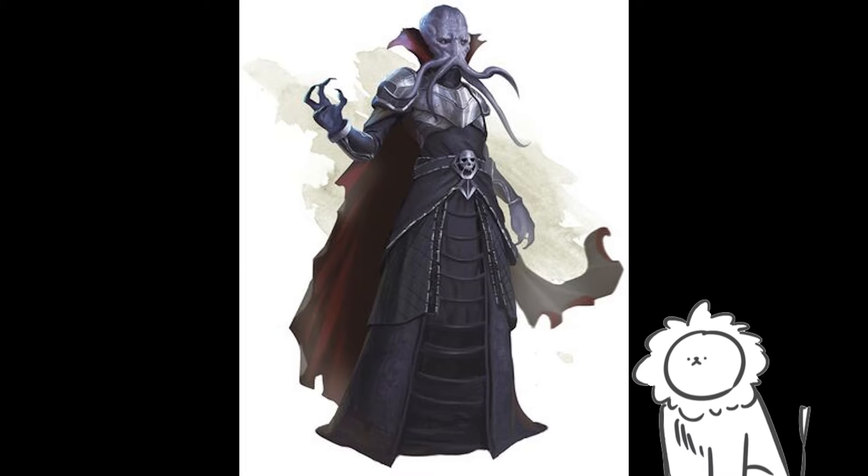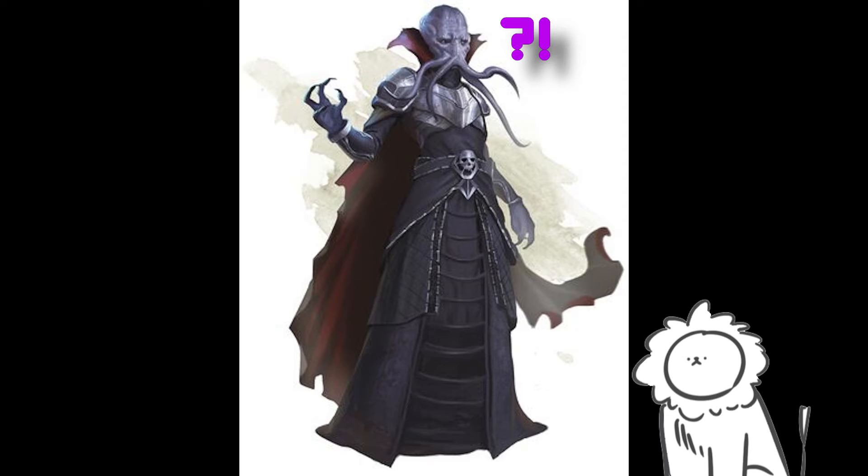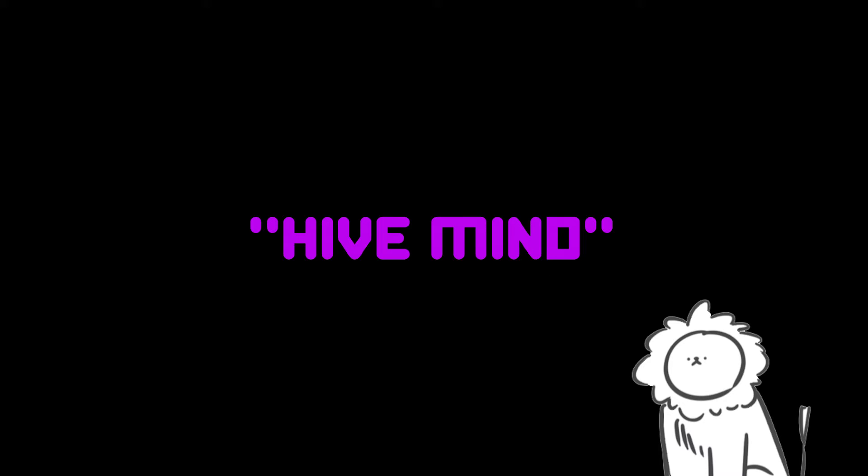You're fighting some illithids and it's about to go down. You're an emerald dragonborn, you pop your Gem Warding - or whatever it's called - and now you're immune to psychic damage. They start trying to brain blast people and you are just unaffected. The illithids are like, what? And now the hive knows that you're immune to their psychic thing. You can trick the entirety of the illithids - because they have the shared brain mind thing - into thinking that you're immune to their psychic powers.